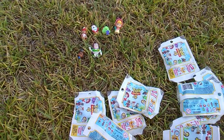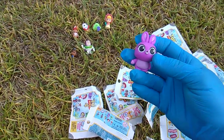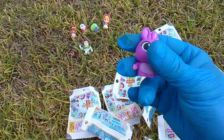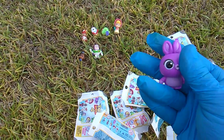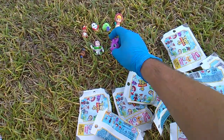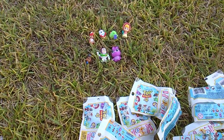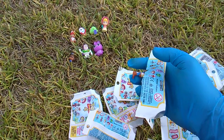Pack code G is a heavy one — definitely the heaviest figure is obviously Purple Bunny. Pack code H.